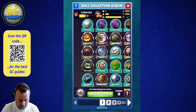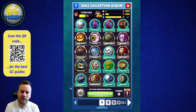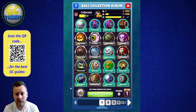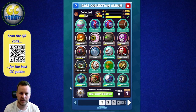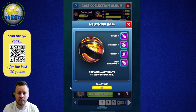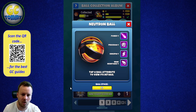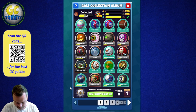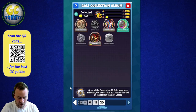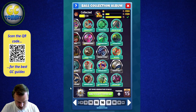Going back to generation one as an example — once I have collected all 20 different golf balls, I will be rewarded with 5 Neutron balls. That's your reward for having collected all 20 different golf balls for a specific generation. So if you collect all golf balls across all 20 generations, that's 20 times 5 which equals 100 Neutron balls.